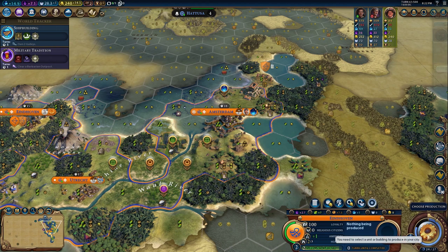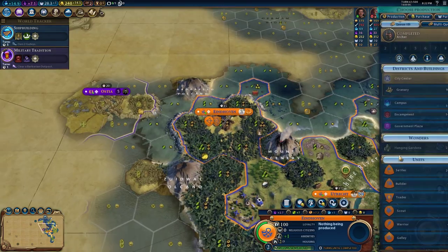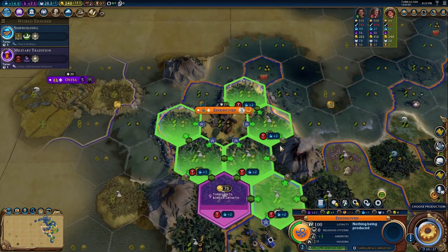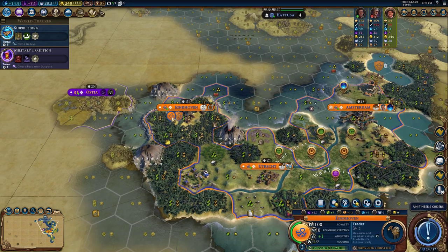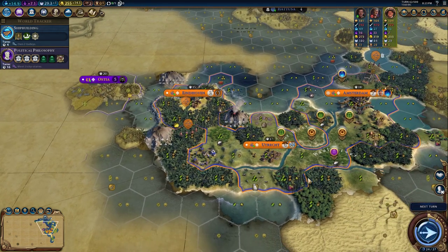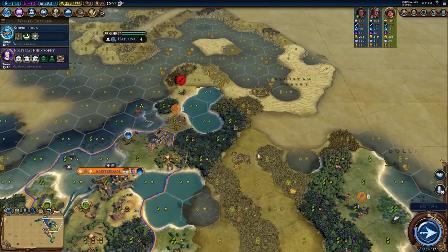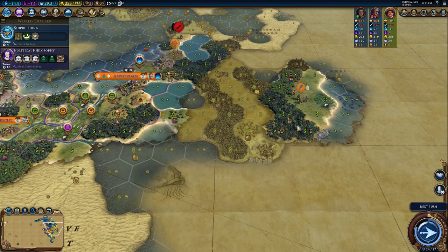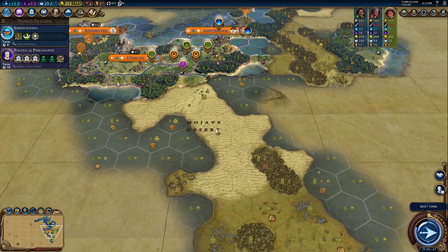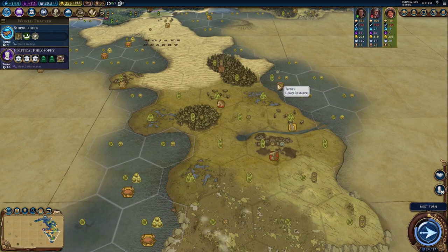We've got our archer. Campus next to the active volcano. Let's go for a granary here. I think that was a good first episode. We got the temple — now we need to plan the next one. We're going to plan a city over here, a city over there, a city by all the horses and cattle and turtles. You know how much I love turtles.